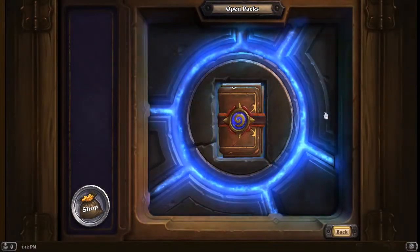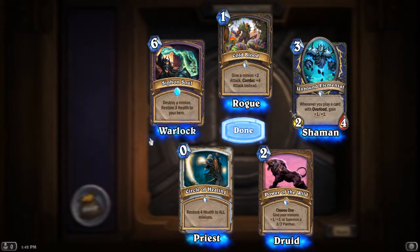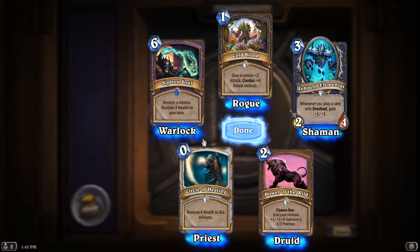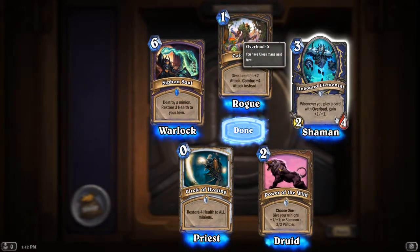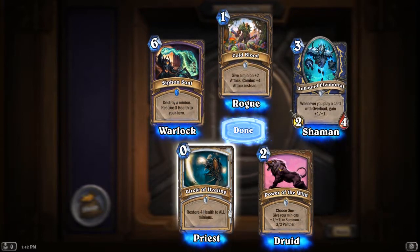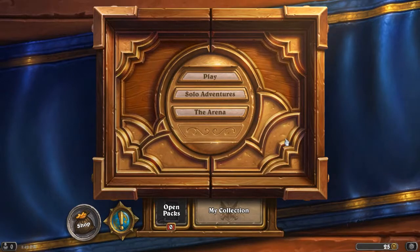And last pack — let's just do them all. Rare! So we got our rare: destroy minion, restore 3 health to your hero. That's a pretty good one. Cold blood, okay. Unbound elemental — whenever you play a card with — okay, this is a pretty good card for the druid. That one's also a very good card for the priest. Too bad we didn't get any cards for the paladin, but oh well.